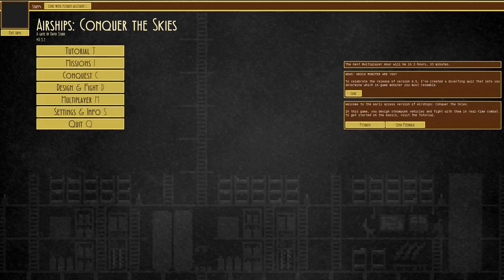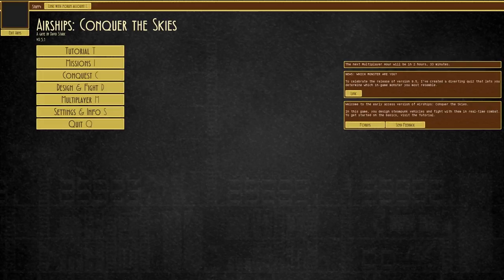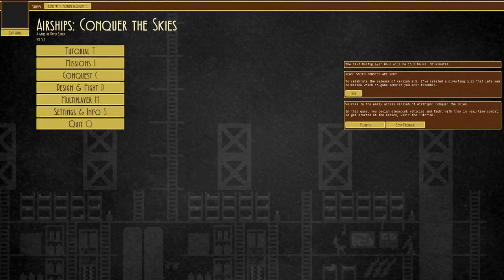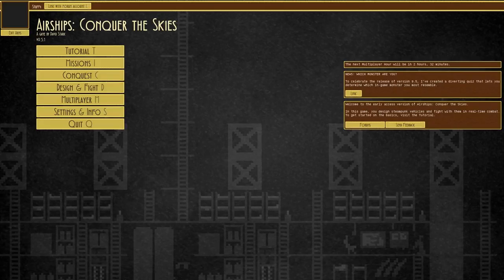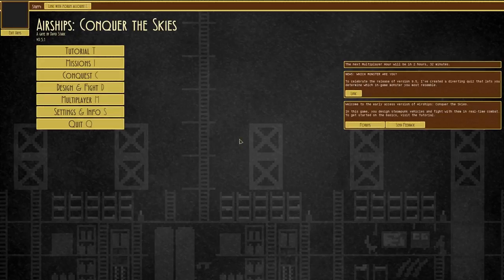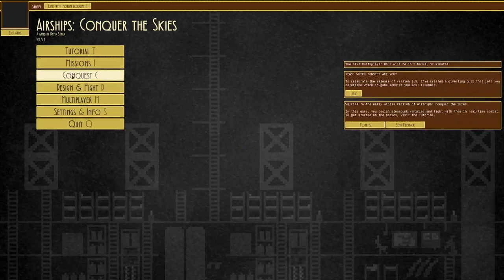Generic greetings and welcome to Airships Conquer the Skies once again. Today's beverage is quite tasty — pineapple and grapefruit juice, normally something I don't mix because I'm not a big fan of pineapple, but this brand is quite good and also less acidic than something that has been recently added, apparently.